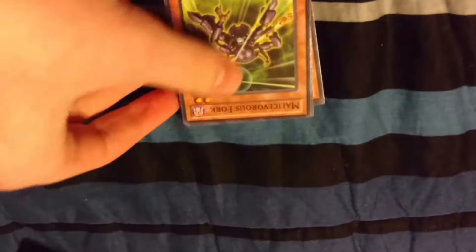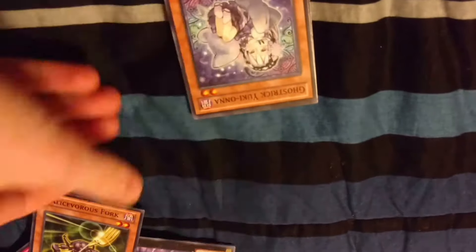Scalosaurus. Dragon Shield, Numbers Overlay Boost, Bujinji Ibis, Battling Boxer Cheat Commissioner, Maliseveris Fork, Wyver Buster, Yuki Onna, Chow Chow Chan.